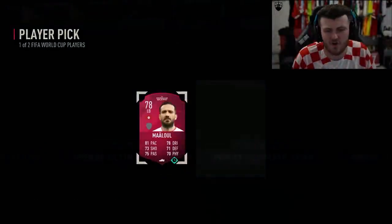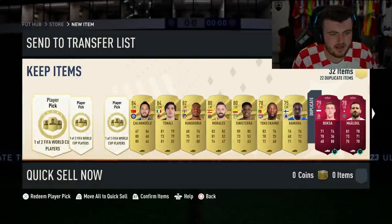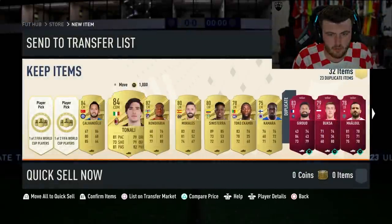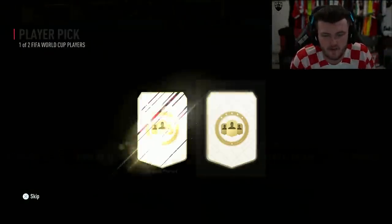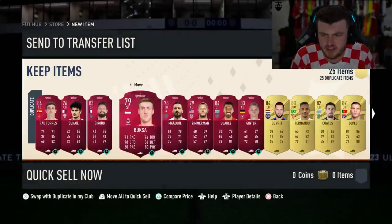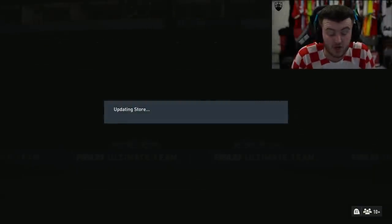EA, can we just have these player picks gone now? It's time for them to go. It is boring opening up these player picks every single pack, especially when you've got basically every single one of the pin cards anyway. If you've done all the swaps and reached level 10, why can't you just not have them in packs? De Vrij in the first 100k pack is not a W — not good at all.